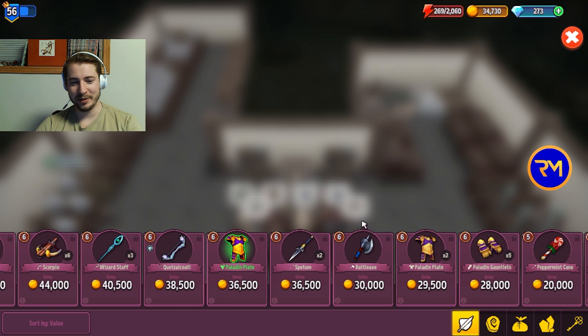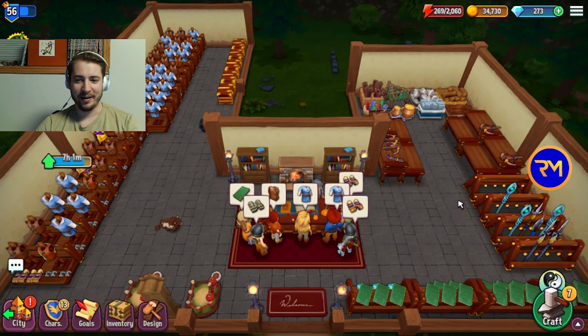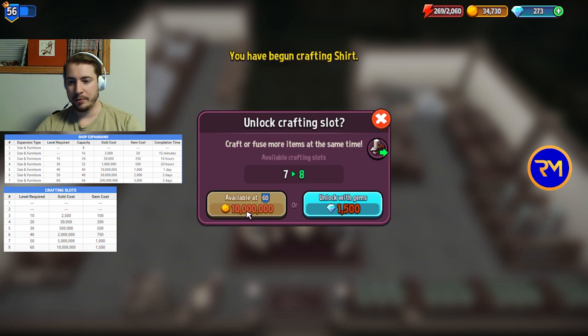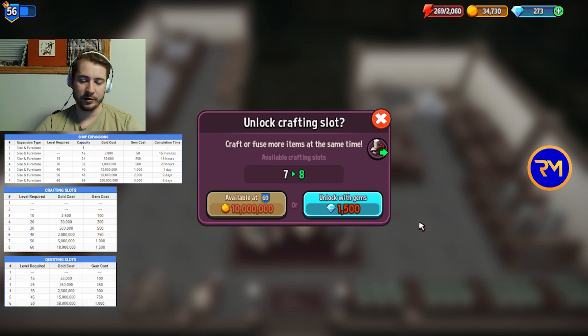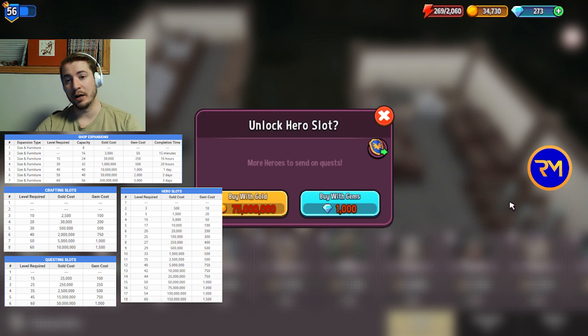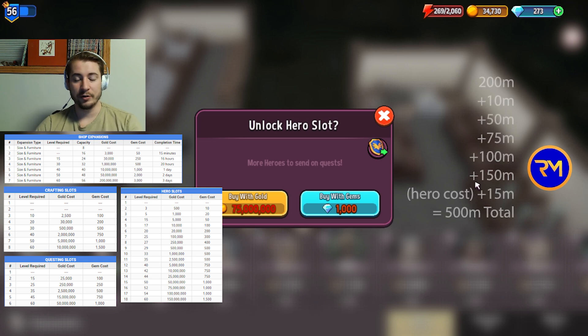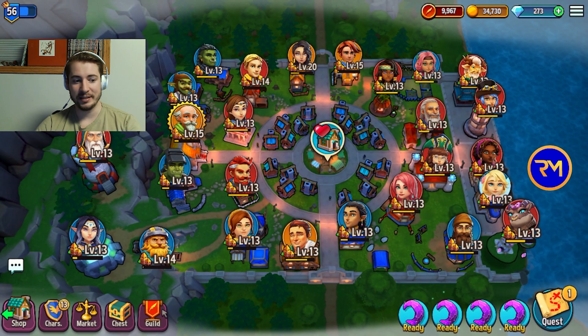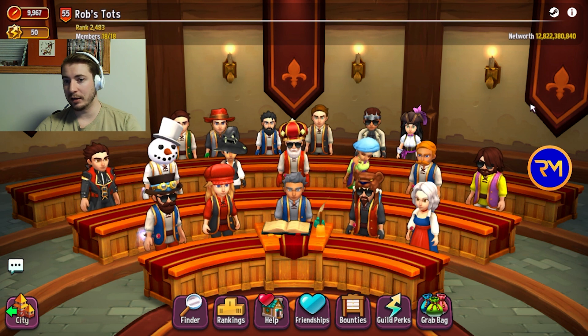Now that it's done, I can set my sights on something different. We've got three and a half levels to go until we hit level 60. Our shop expand is 200 million, our next crafting slot is 10 million, our next quest slot is 50 million — that's 260 million total. We also want to get three more hero slots: 75, 100, and 150 million — that's 225 million total. Grand total by level 60: 485 million gold. With guild space at 1 billion times 18 members — that's 18 billion gold — and we're at 12.8, so we've got lots of breathing room.